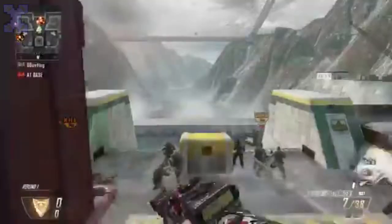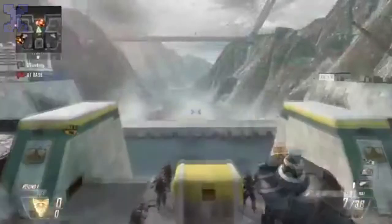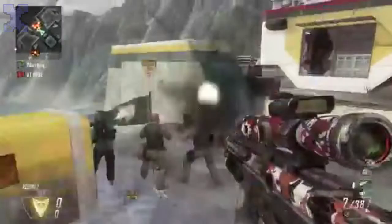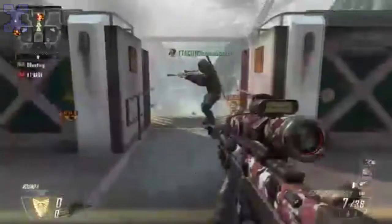You see me jumping off this ledge. I press LB — you can tell because in the bottom right you can see me pull out the shock charge. It's called the instant swap, I think. Then I press Y, spin around, and shoot this guy. So it was not this guy's lucky day.